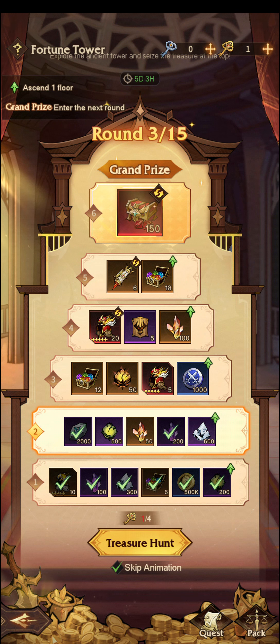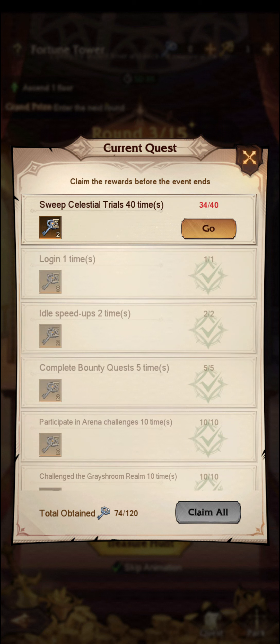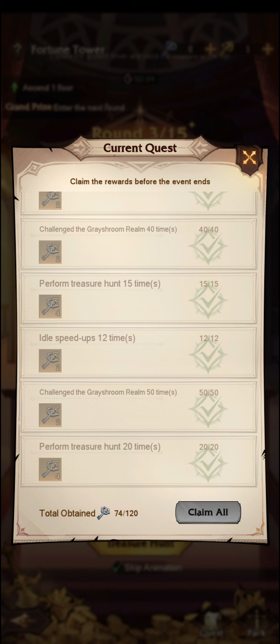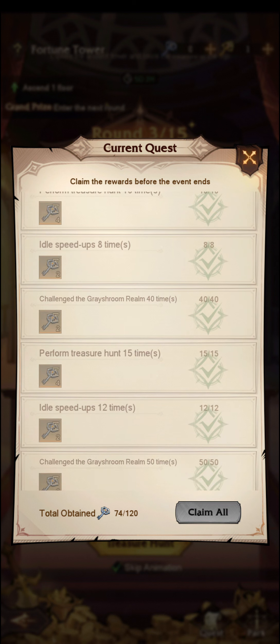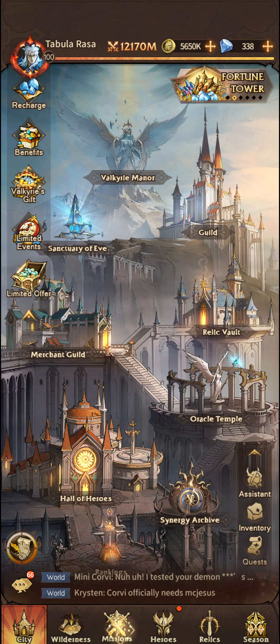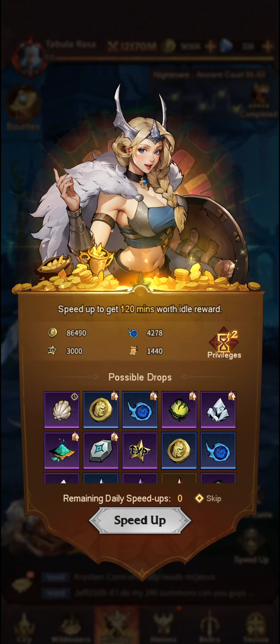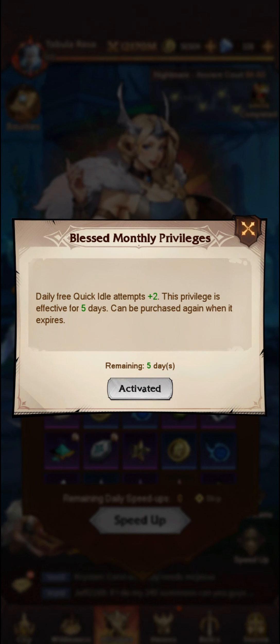Now, the way to go ahead and level up is you go into your quests here and you need to complete all of the different quests. As you can see I've completed about half of the quests. Performing the actual treasure hunt itself will grant you four keys, challenging grey shrooms, and idle speed ups. When you go into your missions here and go into speed up at the bottom right, this should be done twice daily.